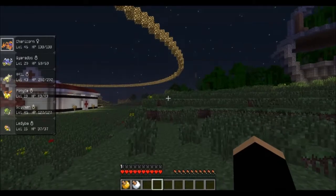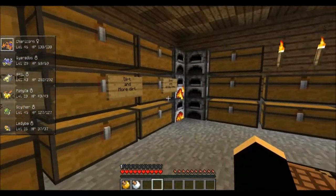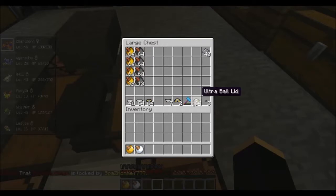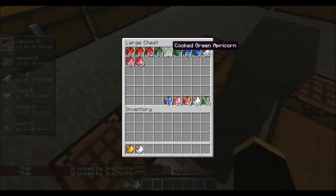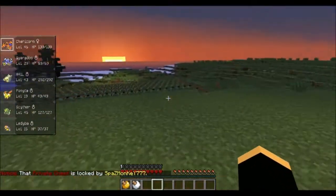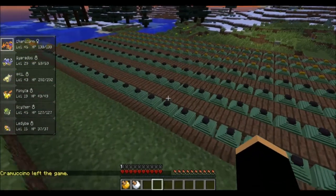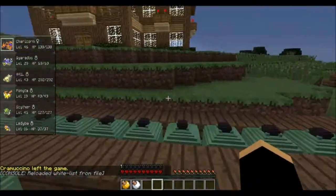All the way around people have built, which is pretty cool. I'm going to show you mine and Spaz's place. This is a basement where we hold all of our stuff — we keep the Pokemon buildings and Pokeball building stuff here. We have cooked apricorns and we've already started making some more Pokeballs. Our farm is only black and yellow apricorns because we only use ultra balls. That seems to be the easiest thing for us to do, so that's why we have such a big farm of them.